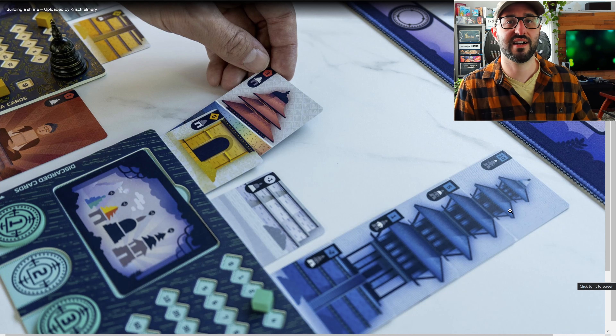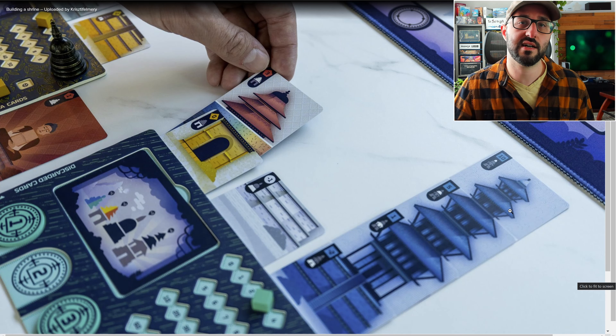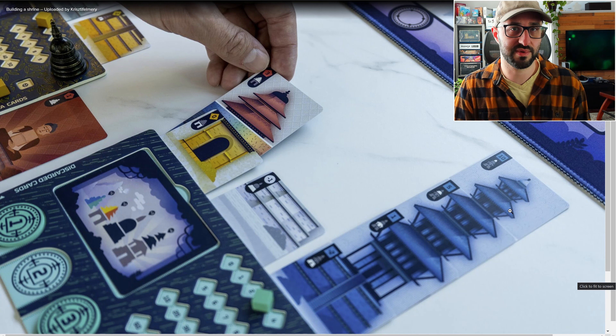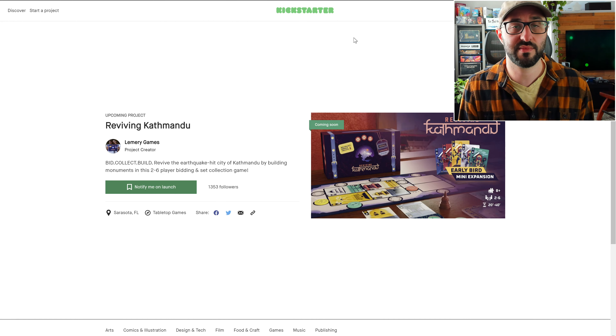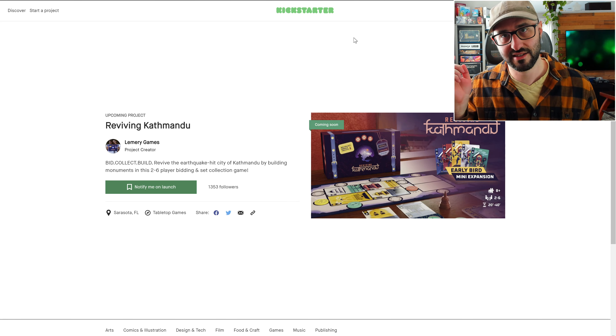Once players have acquired their cards, they choose one side to either start a new building with or to add on to an existing building, earning victory points for any buildings they're able to complete. The game continues like this for a series of rounds, and the player with the most victory points at the end wins. As always, you can find links to this campaign and all the others mentioned in the description below.